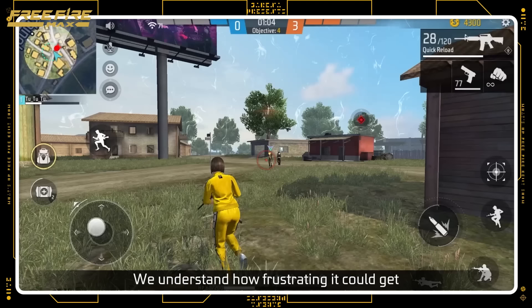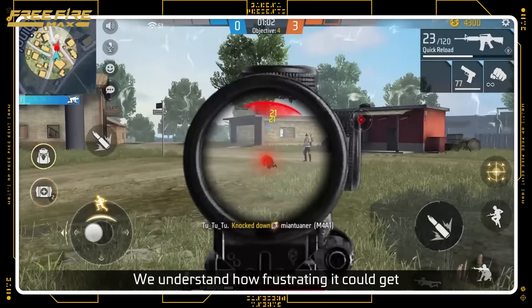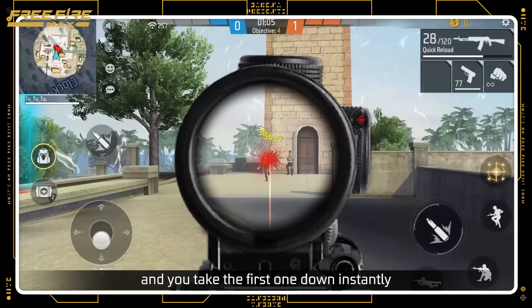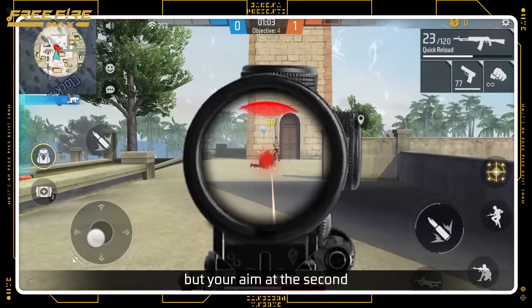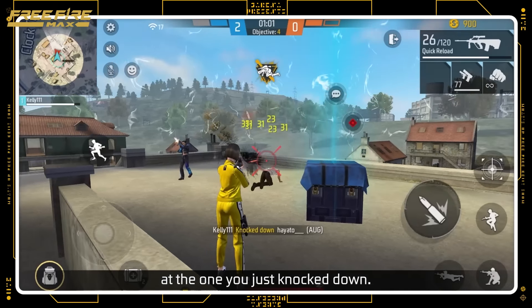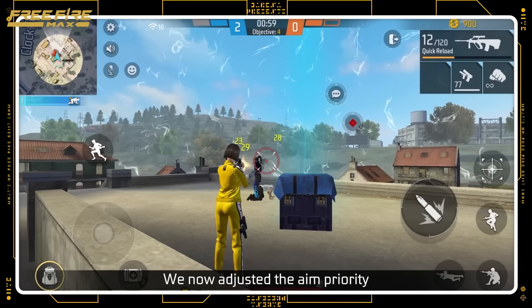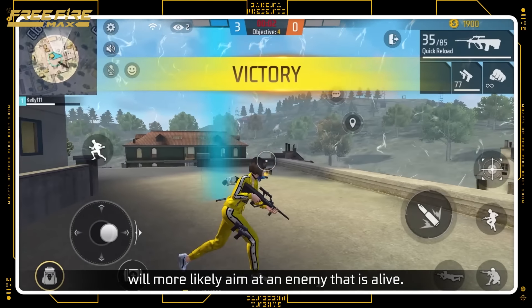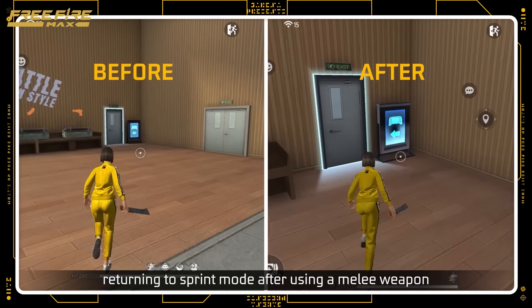Our last topic for today is the auto-aim on knocked down enemies. We understand how frustrating it can get when enemies swarm towards you and you take the first one down instantly, but your aim at the second enemy is automatically directed at the one you just knocked down. We now adjust the aim priority, such that your weapon will more likely aim at an enemy that is alive!